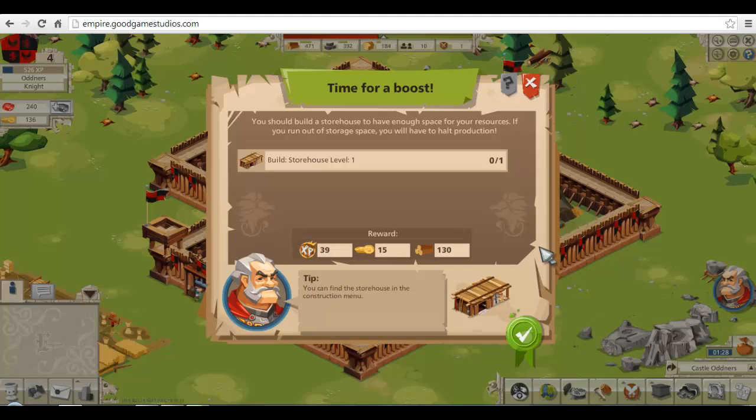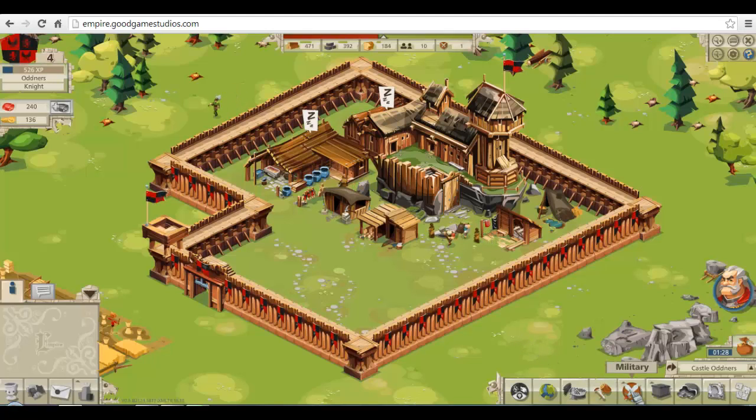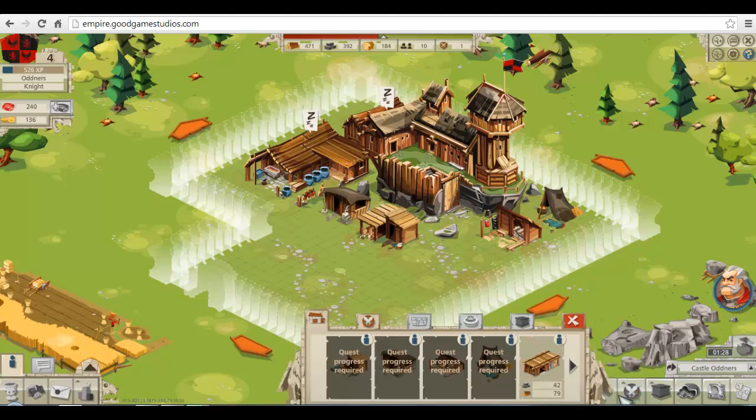New assignments: build a storehouse. Does this mean we get to store more logs, stone and bread — or food? You can find a storehouse in the construction menu. That's kind of obvious. That's the military — that's the construction menu. Construct a storehouse. Increases storage. That's kind of self-explanatory.